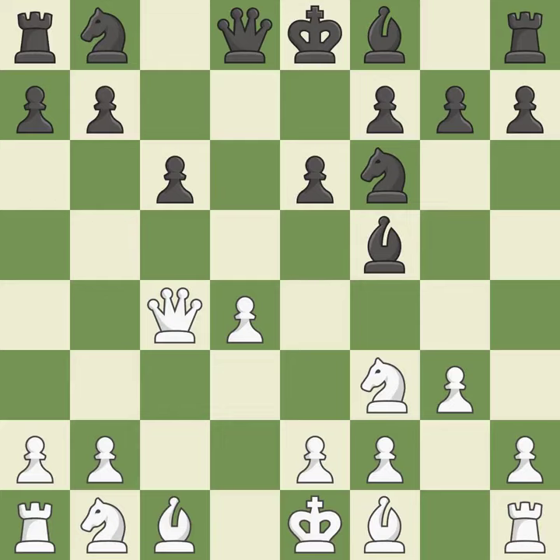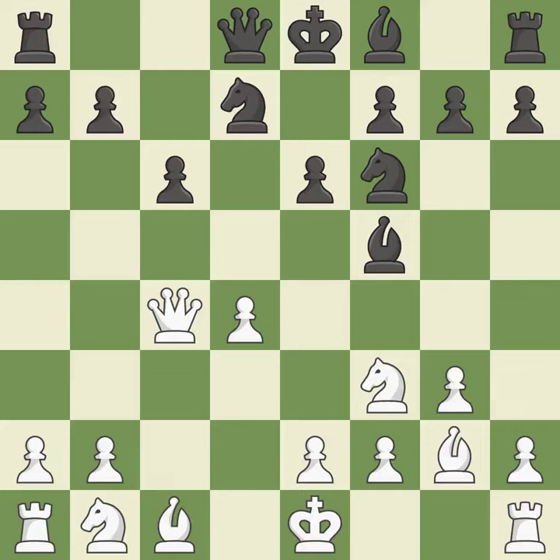The bishop is prepared to move into a functional square. By positioning the bishop on a potent diagonal, this fianchettos the bishop. This develops a knight from its starting square, activating it.